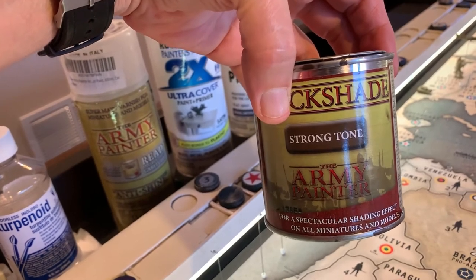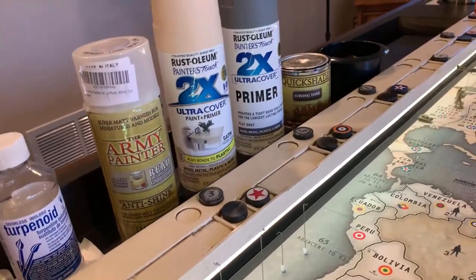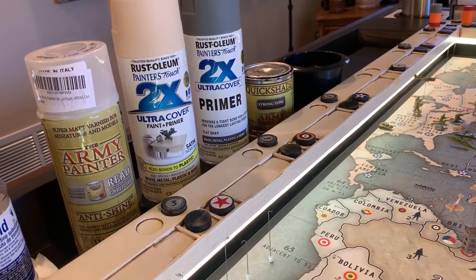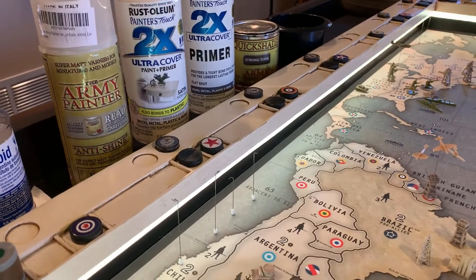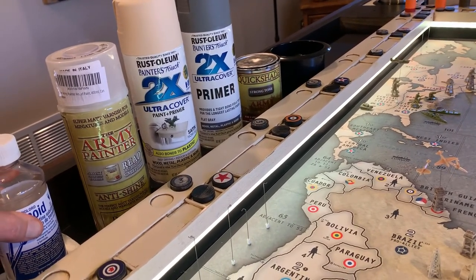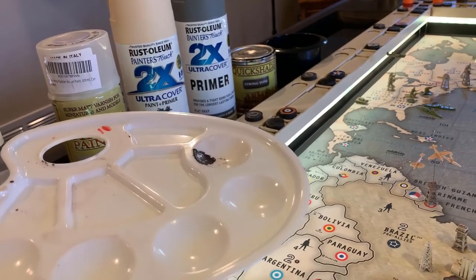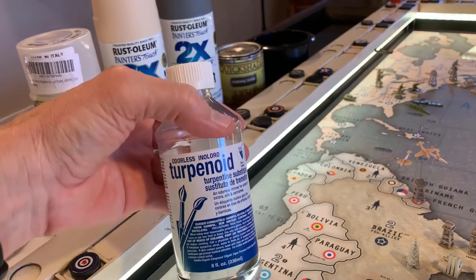The Quick Shade is similar to what Sireblood, GI Joe, and others do using honey satin polyurethane — basically the same thing. I just didn't like having to dip the pieces; the instructions say to dip, but I didn't like shaking and dabbing it off with a rag. So I wanted to paint it on instead. I watched a video by The Plastic Commando and that's where I got that idea. What I did was put about 20 drops of Quick Shade into a dimple, then thin it down with odorless turpentine.